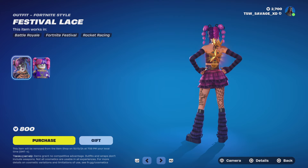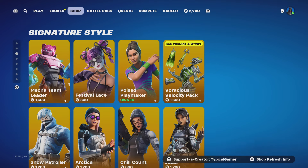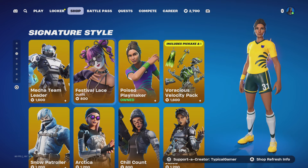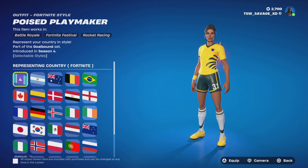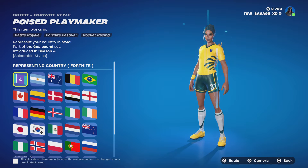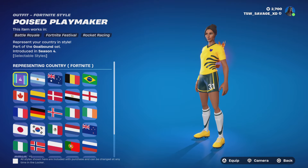You can also get the Festival Lace skin — you can only get the Festival Lace skin from that bundle. We also have Poise Playmaker, which comes with a lot of customizable styles including the storm style.